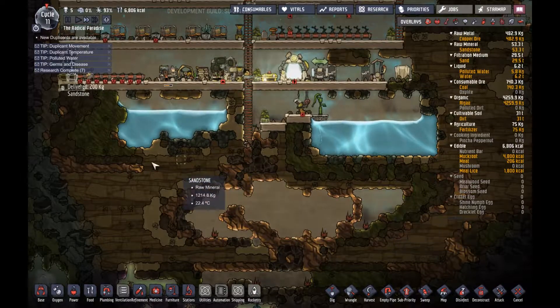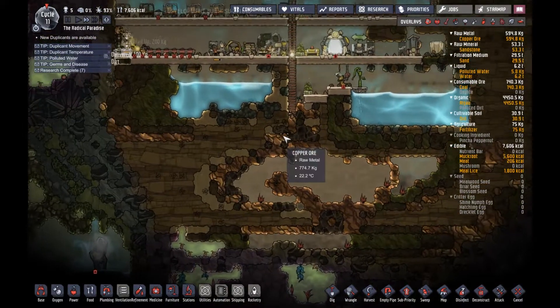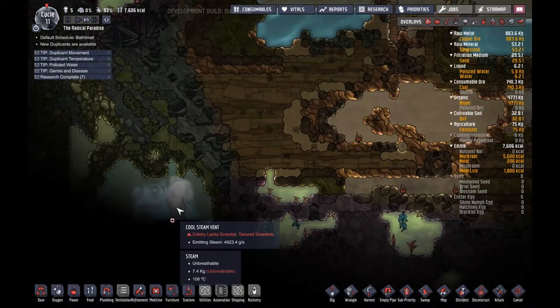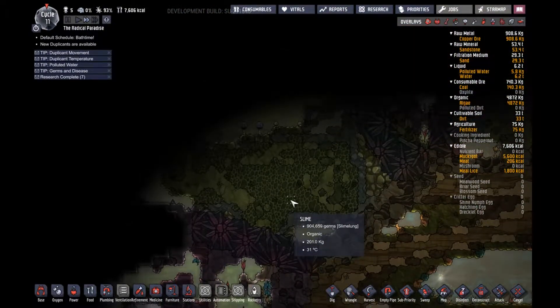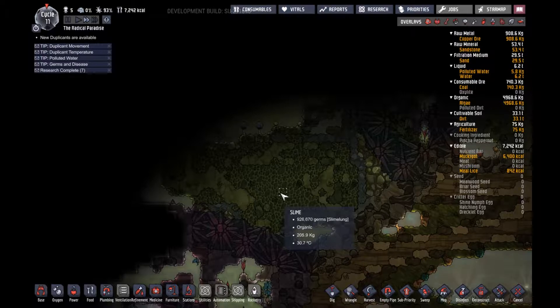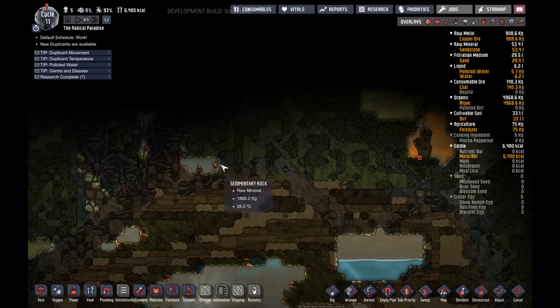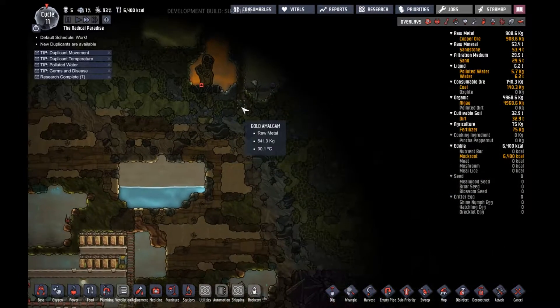We're gonna make this a huge space. Oh, there's a new steam geyser down there too! Wow, there's a lot of geysers in this game, man. Look at the germs — 900,000 germs! That isn't getting less, it's just staying the same.